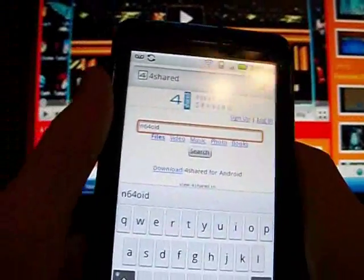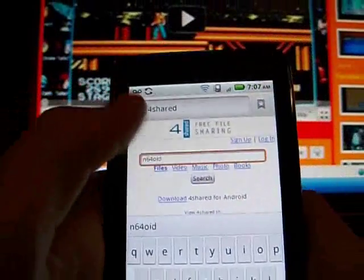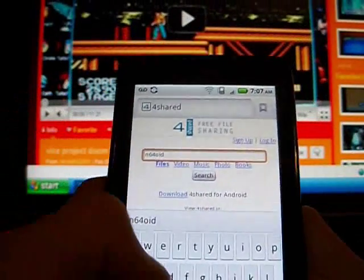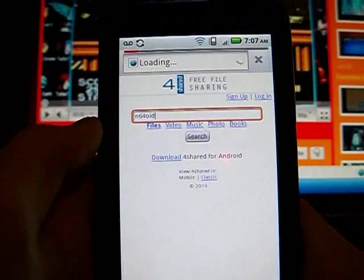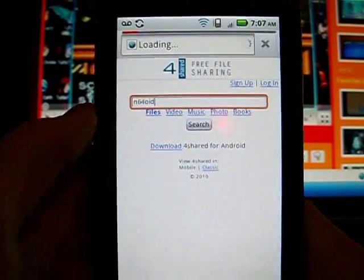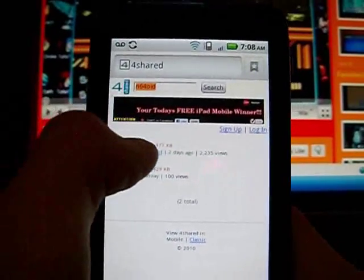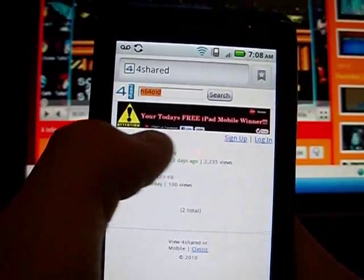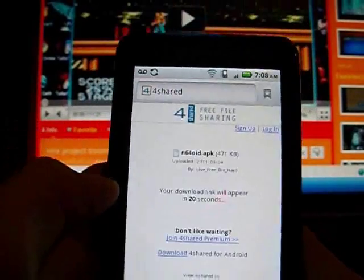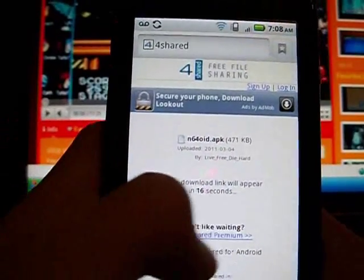I'll put 4share in the link and stuff. Click go, and it should be the first one — N64 OID.APK. Just click it and wait for it to finish downloading.